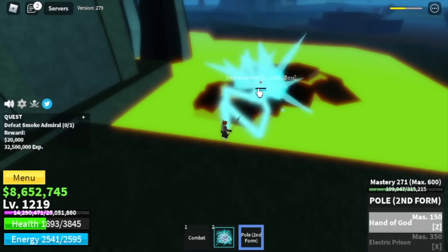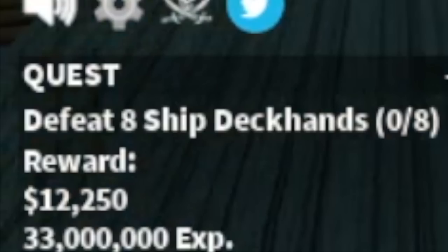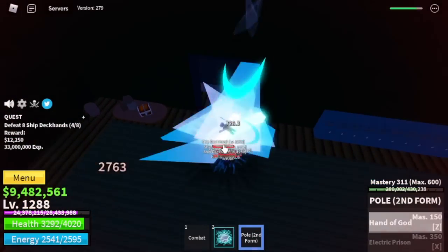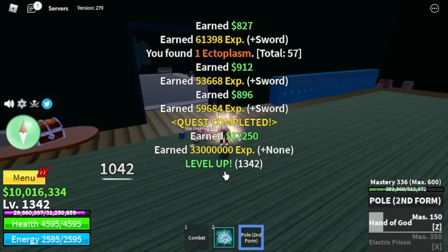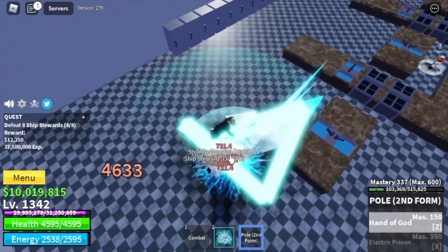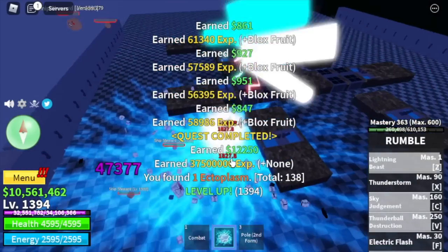When we reach level 1,288, next area is the Cursed Ship. The first target is the Ship Deckhands. We're here because Elemental effect is already activated, so their moves cannot damage us. Using this combo including the Pole second form, we are leaving this area when we reach level 1,342. Moving on to the Ship's Rewards — again, because of the Elemental effect they cannot damage us. Grind here fast until we reach level 1,394.